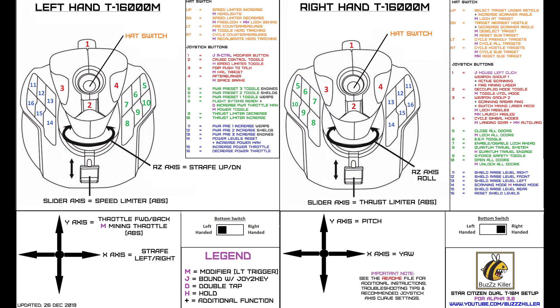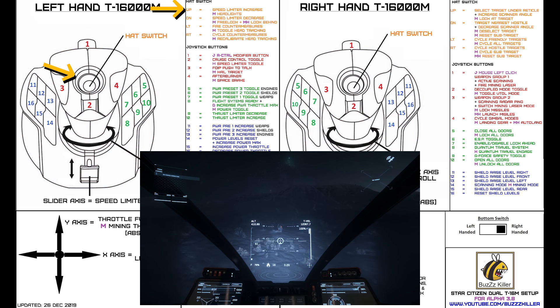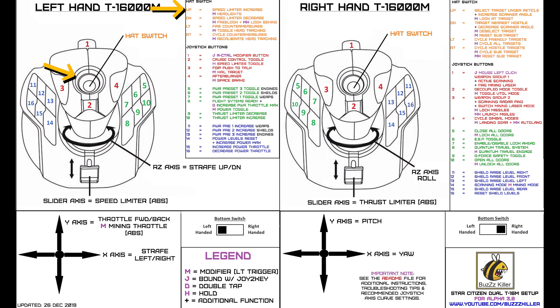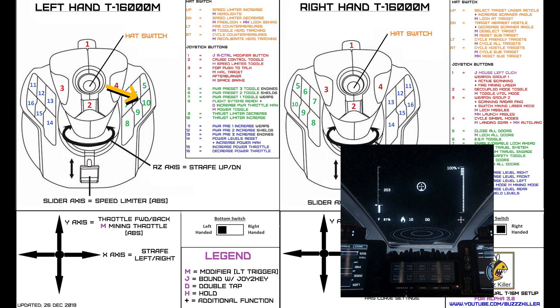For button bindings, I've added the new look-ahead toggle to button R7. This required me to move the headlights function to modified left hat up, which is actually a better place for it since it's easier to access in flight. Modified left hat up and down used to be bound to the acceleration limiter, but there's another new bug in 3.8 that makes it so you can't use a modifier for this function, so it was moved to buttons L9 and L10.